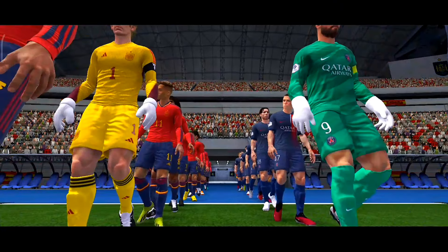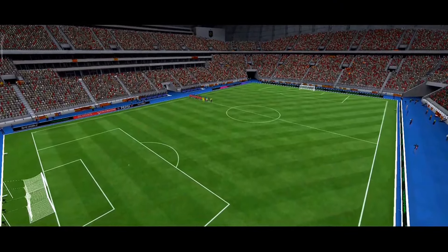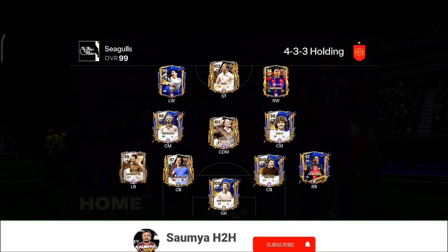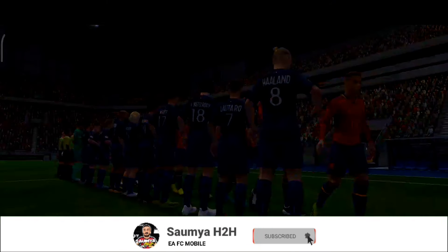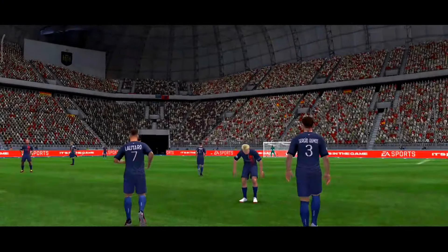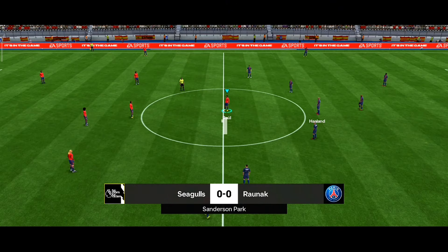In the first match I'm facing Roanoke — looks like a decent team. I'll be playing from the home side and Roanoke from the away side. Let's look at my opponent's team: they're playing four-four, a little bit attacking, and he has a new food-and card as well.